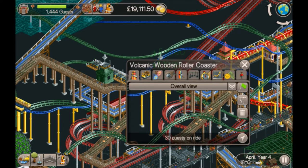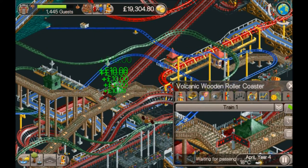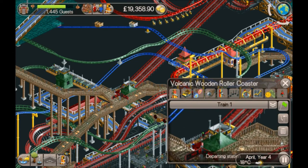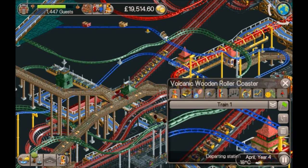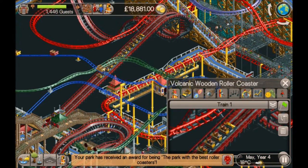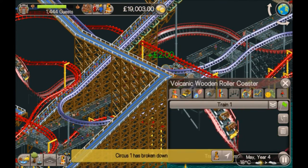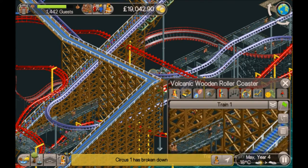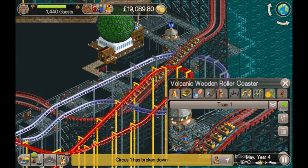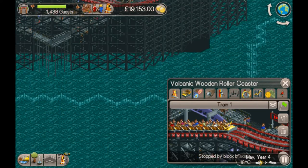Now we'll look at the wooden coaster. When I was testing these after completing them, I just put them into test mode with one train each - that way I was able to leave them testing on their own without worrying about crashing, and then return to them later to see what the results were. I think all this bit was pre-built with this coaster. All I wanted to do was have it going around the volcano.